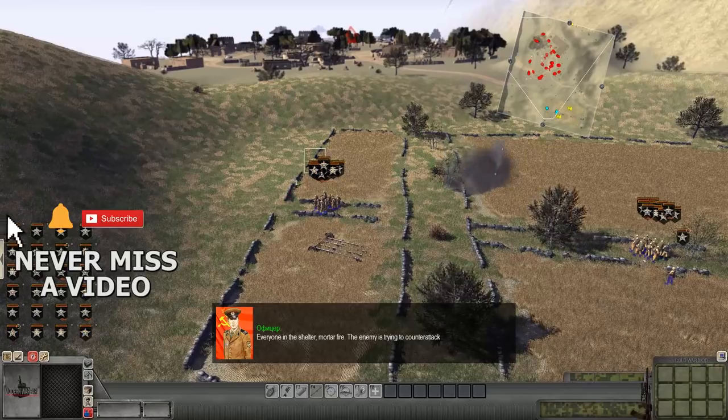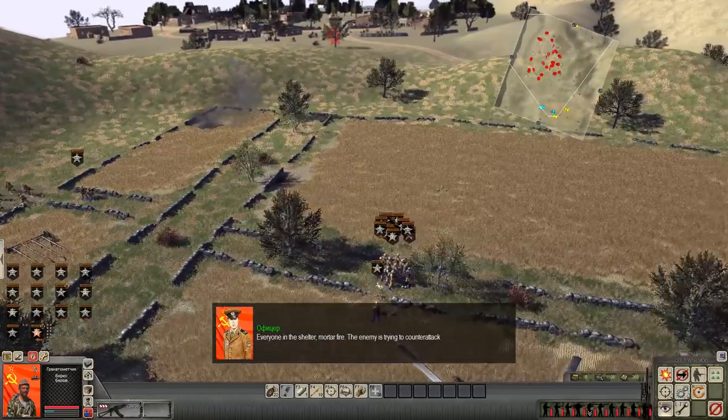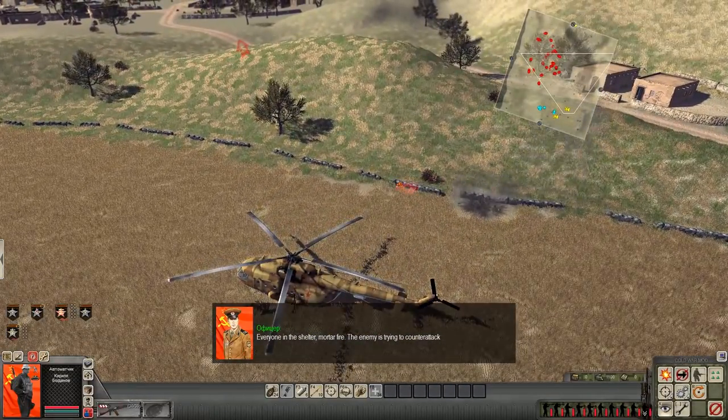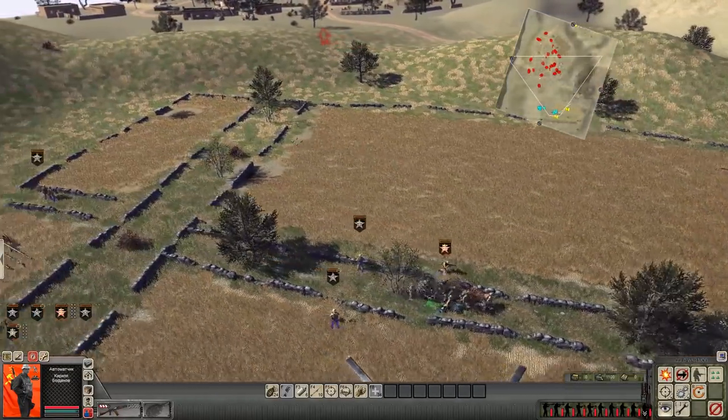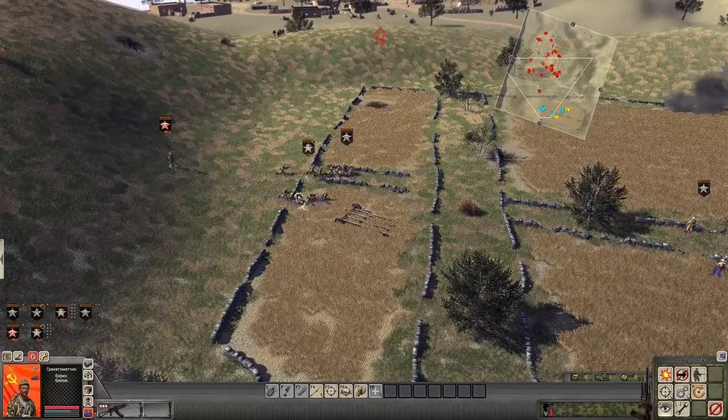Everyone in the shelter — mortar fire! The enemy's going to counterattack; they don't like us being here. Our chopper got hit. There's a lot of them and we're under mortar fire. I see troops on the way on the mini-map, so let's get into a defensive stance.